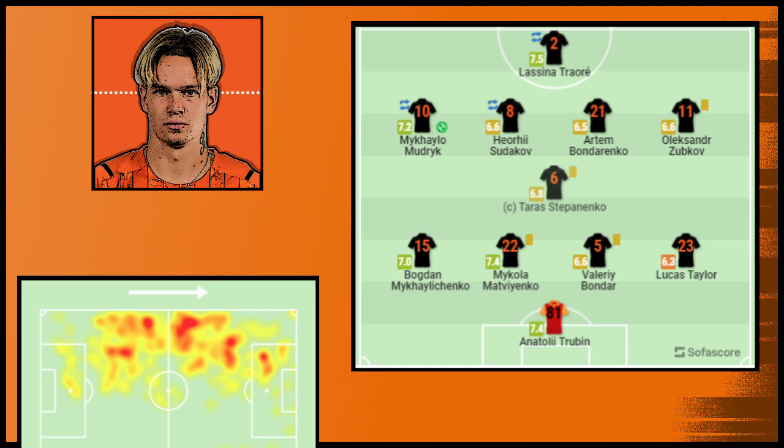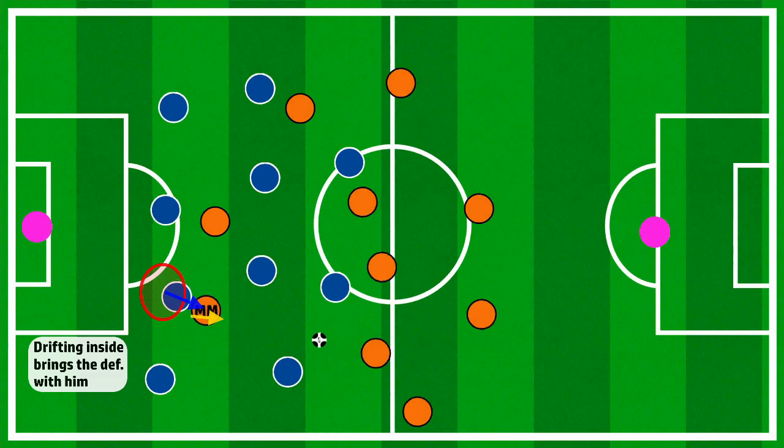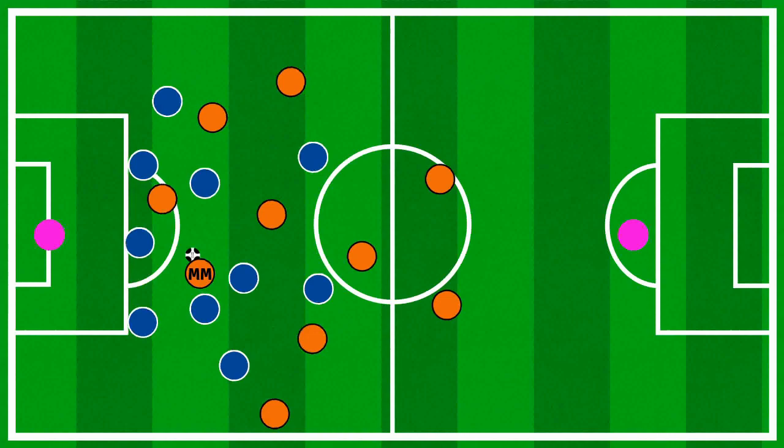Despite formations having him to the side of the pitch, the Shakhtar talisman actually plays away from the touchline, as shown by his heat map. If you've watched Mudryk, the first thing you'll notice is that he's absolutely rapid — arguably Mbappé rapid. However, in the attacking phase he doesn't normally use this by trying to beat the offside trap. Instead, he tends to drift into the half space between the defense and the attack to receive the ball to feet.